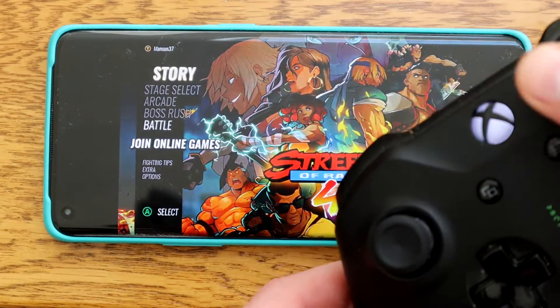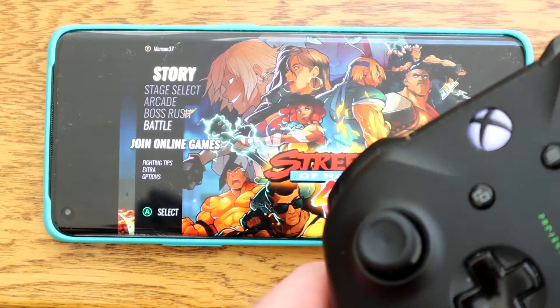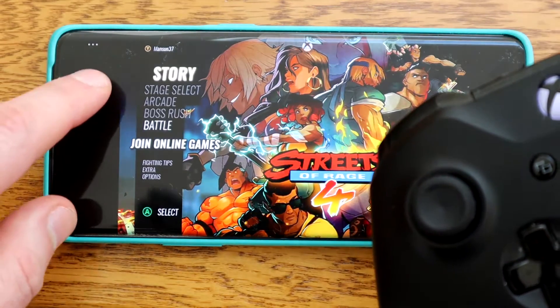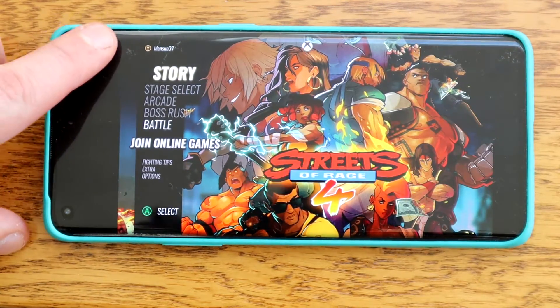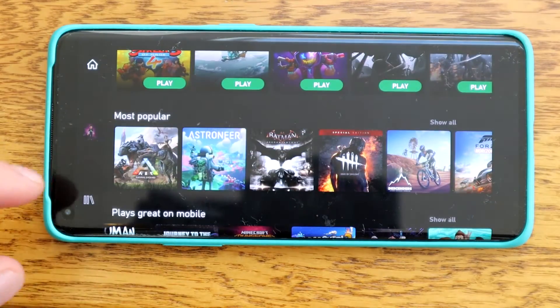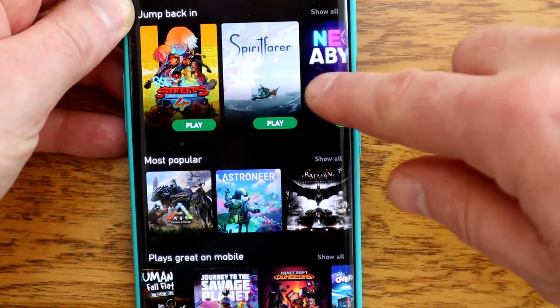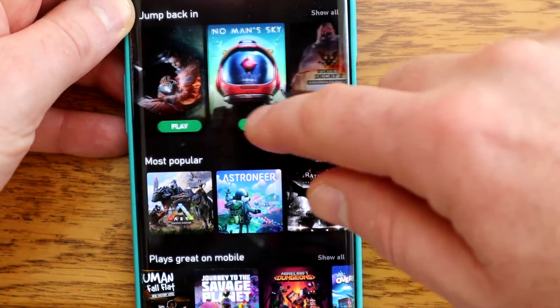Unlike on the Xbox, pressing the Xbox button here brings up a very limited menu. If you actually want to quit and choose a different game, you have to press these three little buttons and say quit game. That'll drop you back into the app where, just like on Xbox, you can then go and pick something different to play.